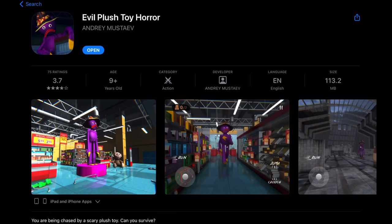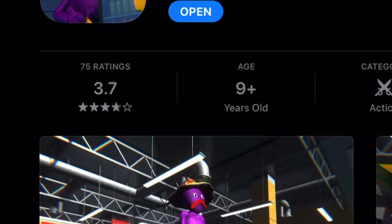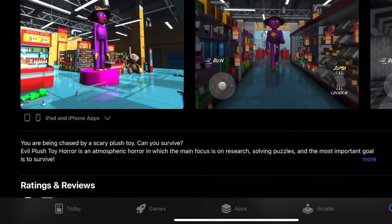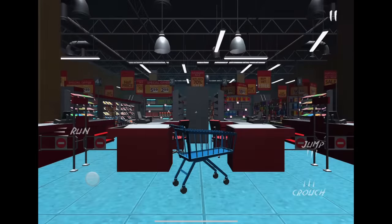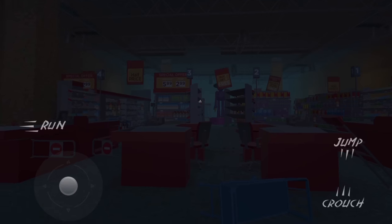The third game is Evil Plus Toy Horror. On the App Store it has about 67 ratings rounding to a 3.7, with fairly positive reviews. The description reads: you are being chased by a scary plus toy — can you survive? The game starts you in a supermarket, but five seconds in the lights turn off and a spooky TV plays from the corner.